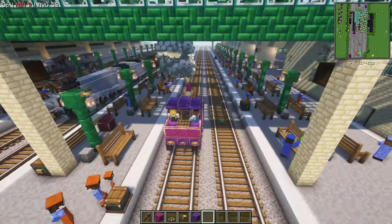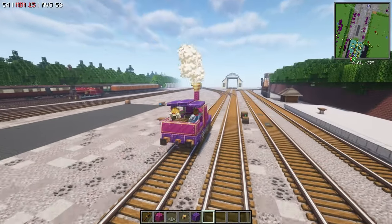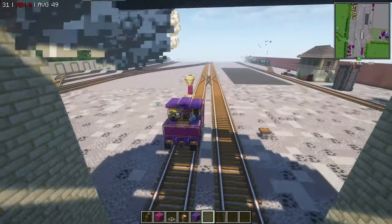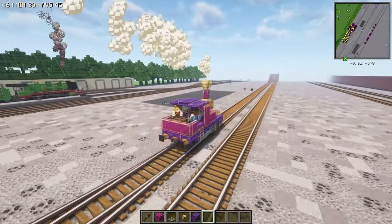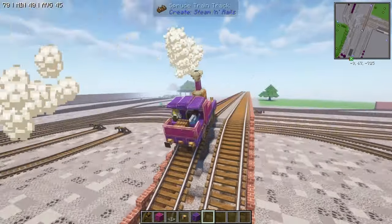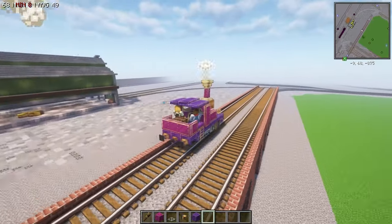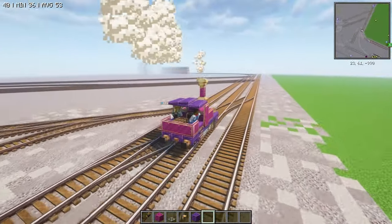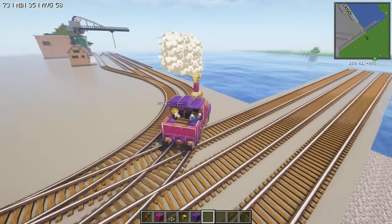Oh yeah, that is a little bit quicker! That's a lot quicker — wow! Making trains go faster is so much more fun! If you want to reenact the scene, just put a coal bunker on your Lady and make her go faster.